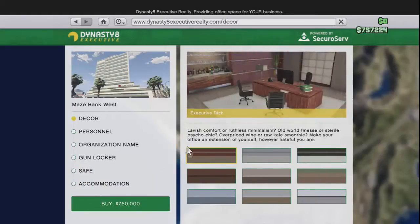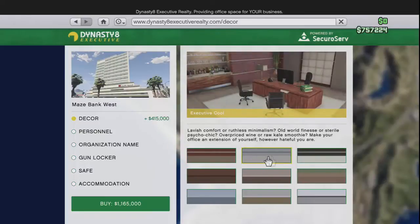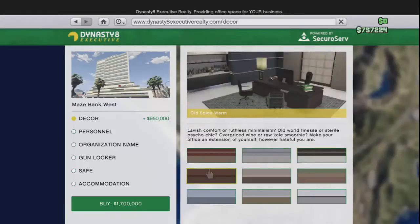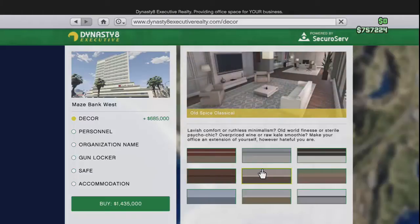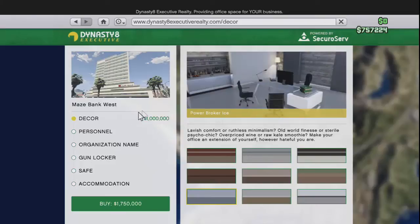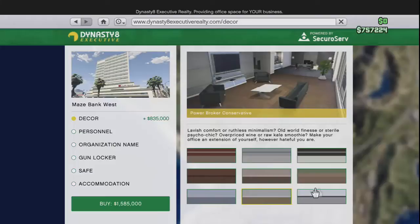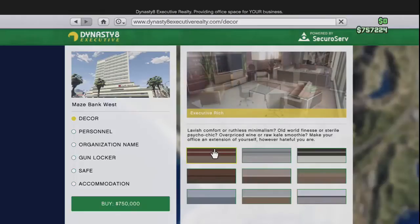The first option is the decor, which has the Executive Rich - that's the default one - the Executive Cool which is the black one, and the Executive Contrast which is kind of a little black. Then we have the Allspice Warm, the Allspice Classical, and the Allspice Vintage. And this is the Power Brokerage which looks the best in my opinion but it costs a million dollars, which is more than the building. We also have the Power Broker Conservative and the Power Broker Polish.